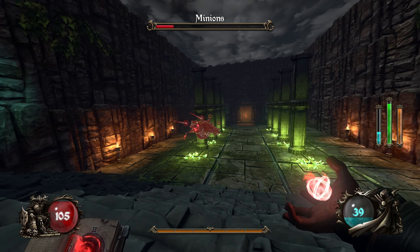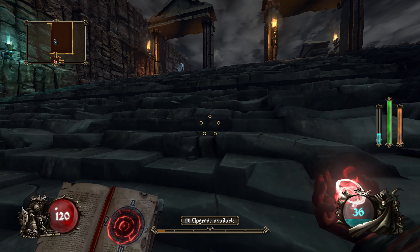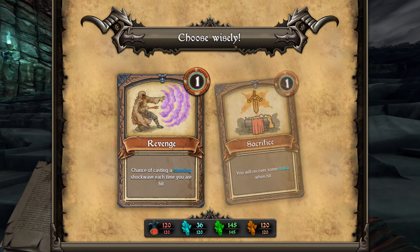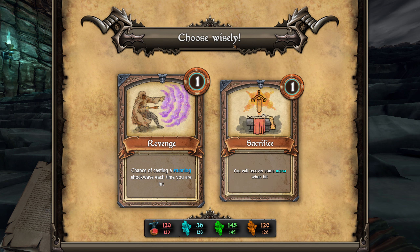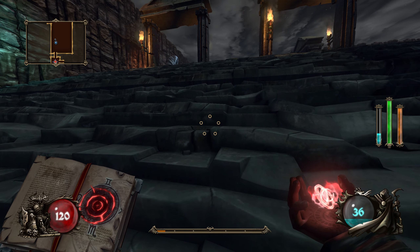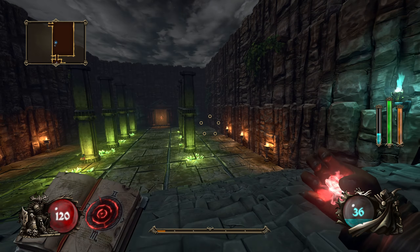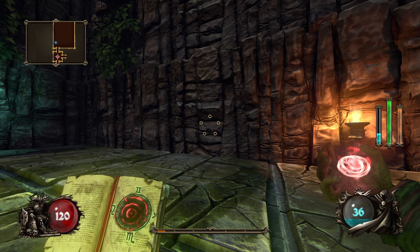There's our level - we are at max HP, which is excellent. Chance of casting a stunning shockwave each time we are hit, or recover some mana when hit. As ever I prefer stuff that doesn't proc when being hit because I'd rather not be hit at all. This is a chance for a stunning shockwave versus a guaranteed mana gain. I guess I'm going with the guarantee, especially with such a good spell book. Quick checks for the secret room.